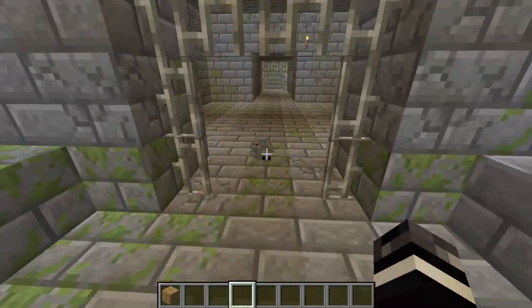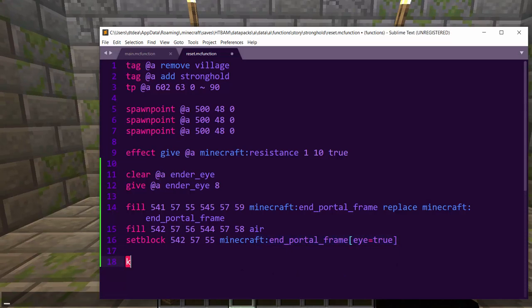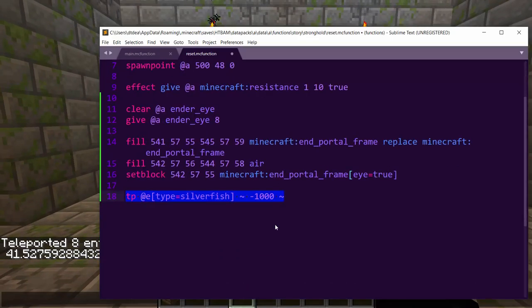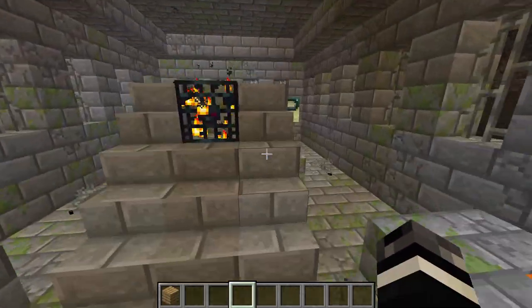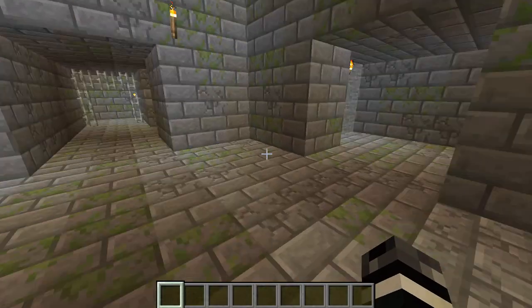There are a lot of silverfish here. So when you reset, I'll probably do: tp @e[type=silverfish] into the void. If you kill mobs — not silverfish, but zombies and skeletons which will be in here — they'll drop items. We're going to basically just make some mob spawners around the map so that hopefully there'll be some combat.